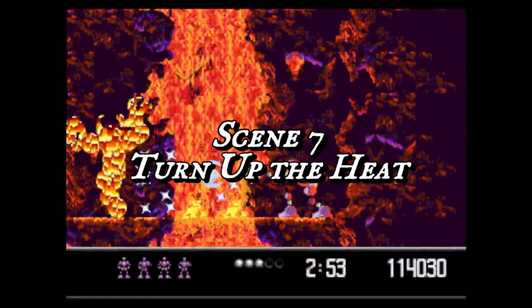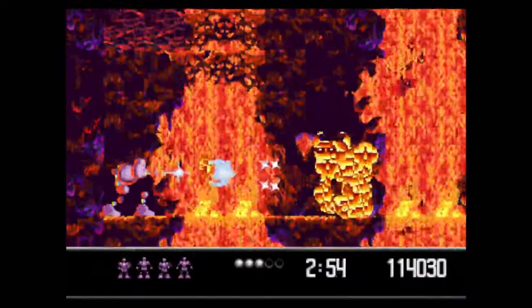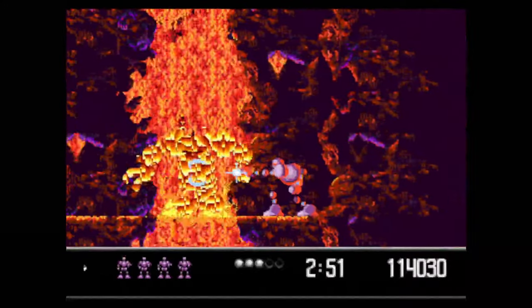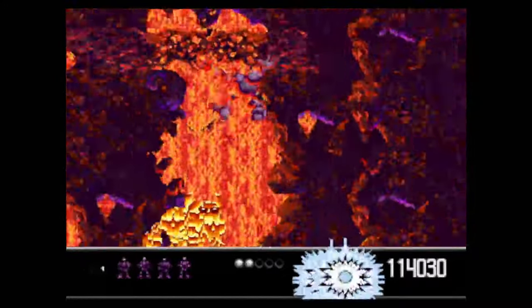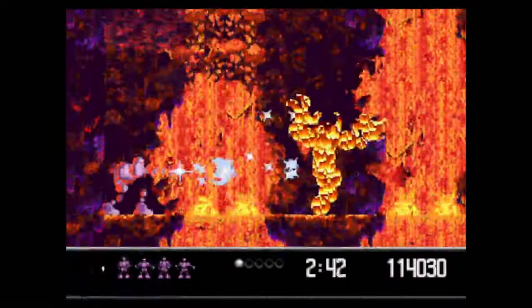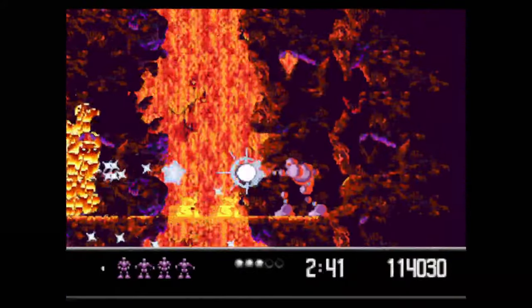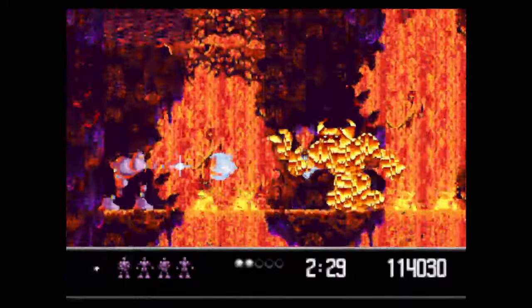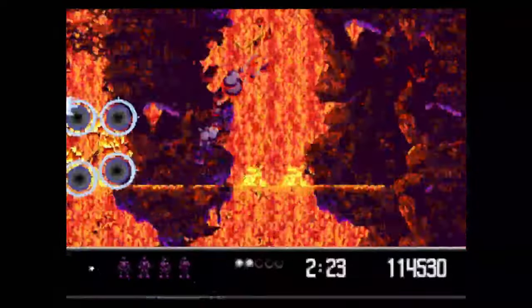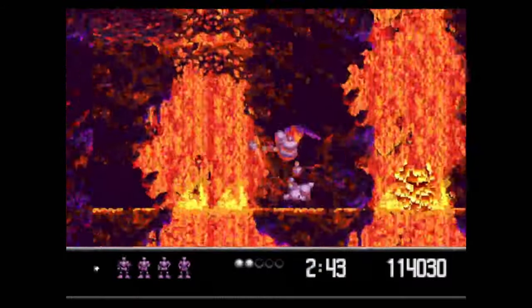Scene 7, Turn Up the Heat, is a boss battle with a fire monster. He'll emerge from one of two lava pits with safe platforms on either side plus the middle. He'll walk slowly in your direction and toss fireballs, which can go straight at you or in an upward trajectory. Get on the opposite side of where he emerges from, do short jumps to avoid the fireballs, and blast away. When he gets close, do a double jump to the other side, pulling off the second jump while you're on your descent so you make it all the way across without hitting any lava, then go back to shooting. When you jump, wait until right after he throws the fireball so you don't get hit on your way over.